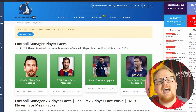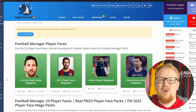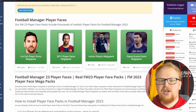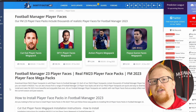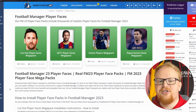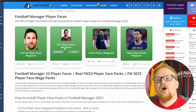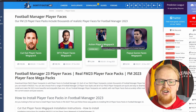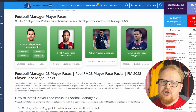First off, you'll want to head to the sortitoutsi.net website, which is linked in the description below. It will take you exactly where you need to go, but if you're not there, click on the player faces option. It's either going to say Football Manager 23 if the game has been released, or it might still say Football Manager 2022, but you'll get to the right place anyway. When you've got to that screen, you'll see an array of face packs available to download.